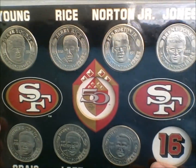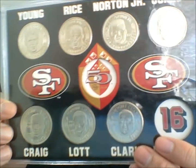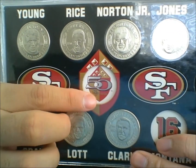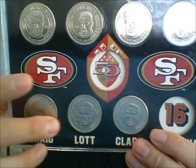So you have Steve Young, Jerry Rice, Ken Norton Jr., Brent Jones, Roger Craig, Ronnie Lott, Dwight Clark. And of course, Joe Montana right here is missing. And then there's also a coin in the middle that's missing, and that's the actual Super Bowl coin — that's the gold one. Everything else is silver.